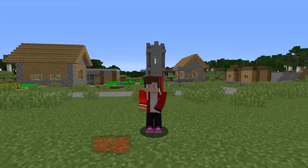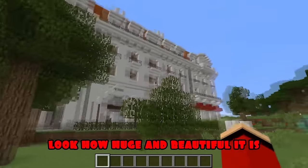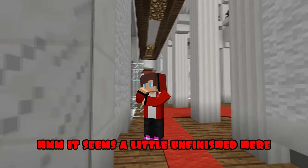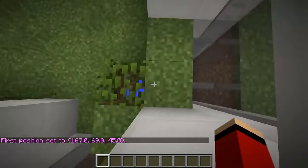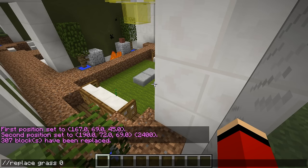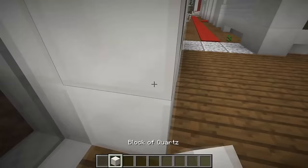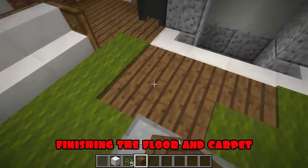Round three! In the third round I use the command to insert the finished house. Look how huge and beautiful it is. It seems a little unfinished here. With the help of the command I'm completing this part. I'm removing the extra land. Finishing the floor and carpet.